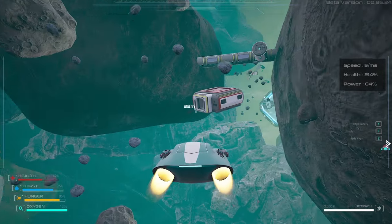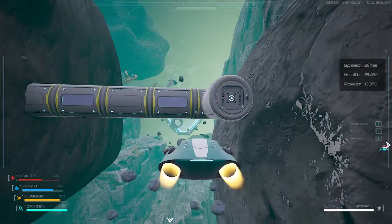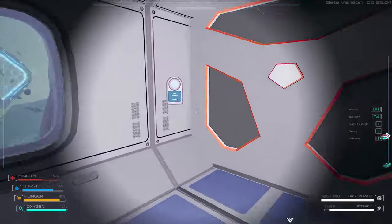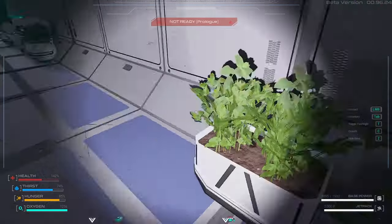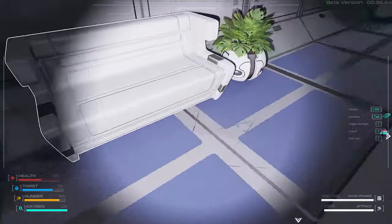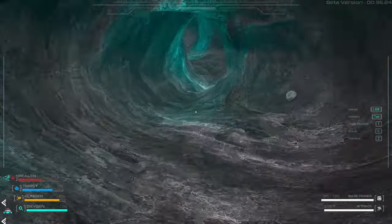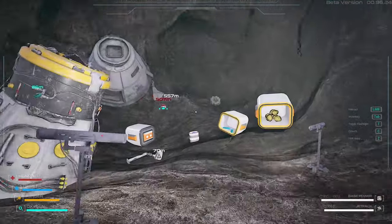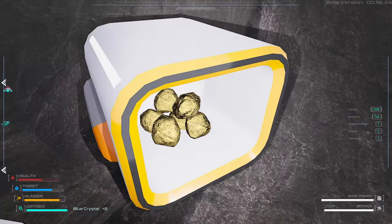Restrain yourself. Let's continue — nothing new inside here. Let's see inside the base. This key I'm guessing is not in the game yet. That's a blueprint for something — I don't know what, but I got it. It didn't unlock anything. So stuff has been modified. We got the blue crystals.